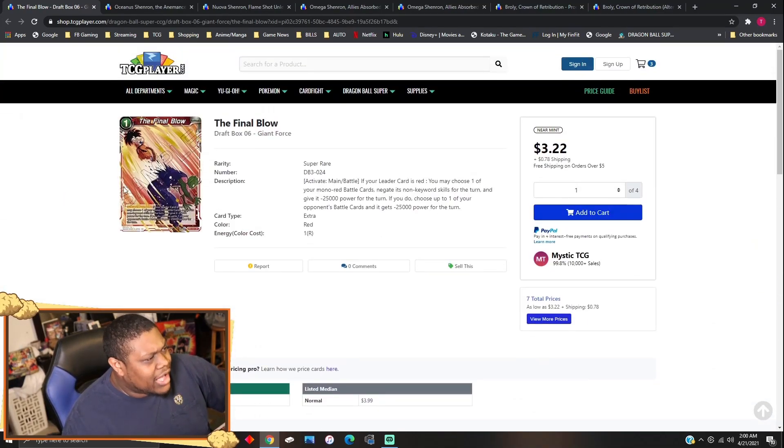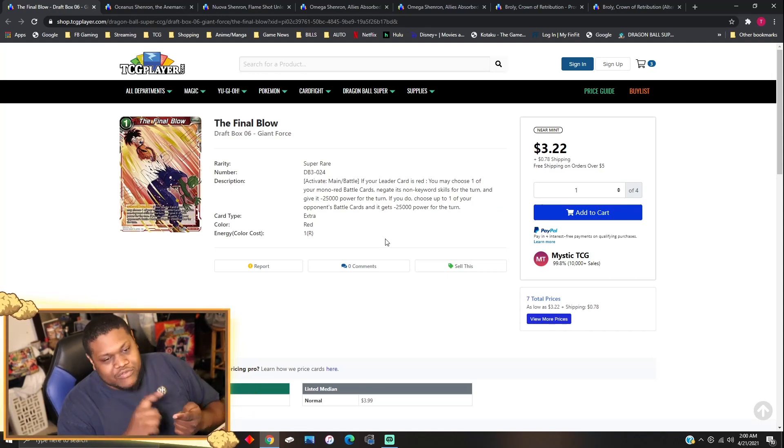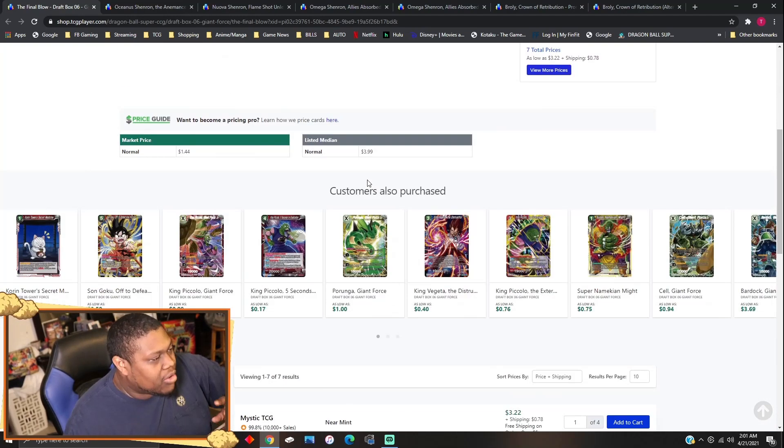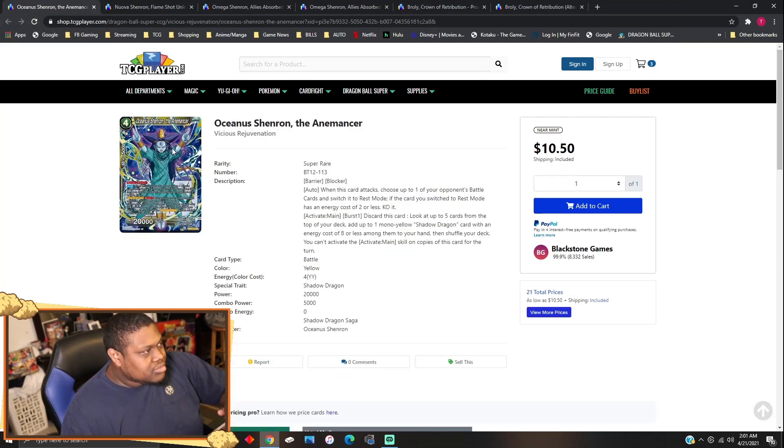The Final Blow is a draft box card I want to go over because of King Vegeta from Set 13. Activate Main or Battle: if your leader card is red, you may choose one of your red battle cards — it negates keyword skills and gets -25K power for the turn — then choose up to one of your opponent's battle cards and neg it -25K also. King Vegeta also negs an additional 10K when you neg a battle card. So if your opponent swings for 50, you can halve it to 25 then apply King Vegeta's 10K neg on top. It's a cool tech option.